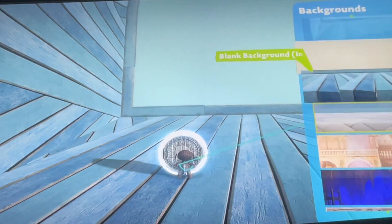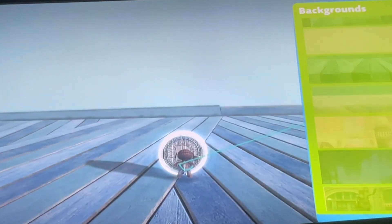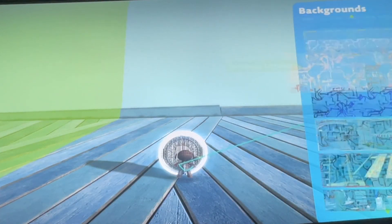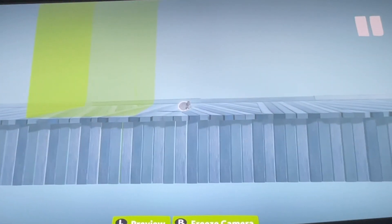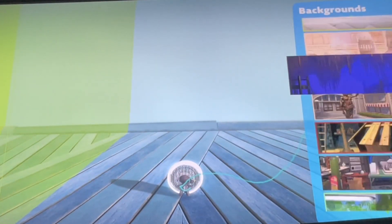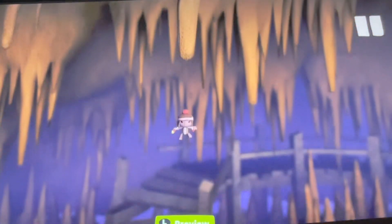We're going to go to backgrounds. We've got black background infinite — basically just this bit has no end, so you can see there's no wall. I find that interesting. And then we've got a cavern, which I think is from a beta or alpha level.